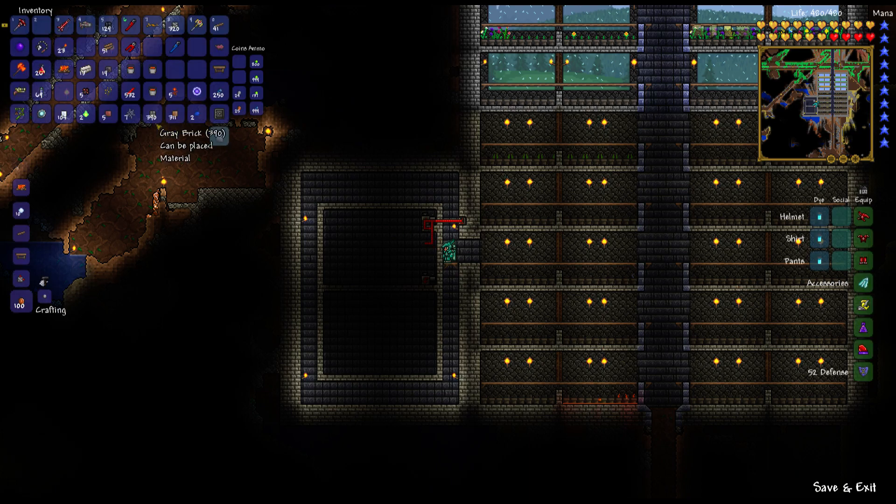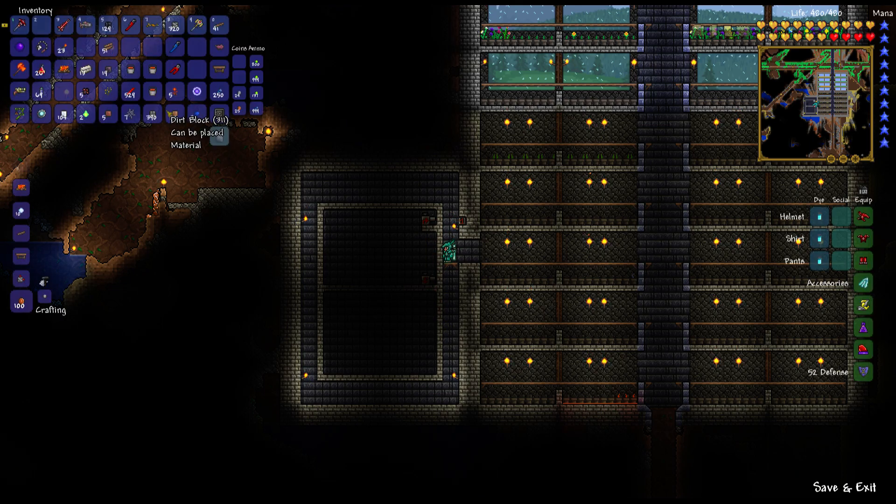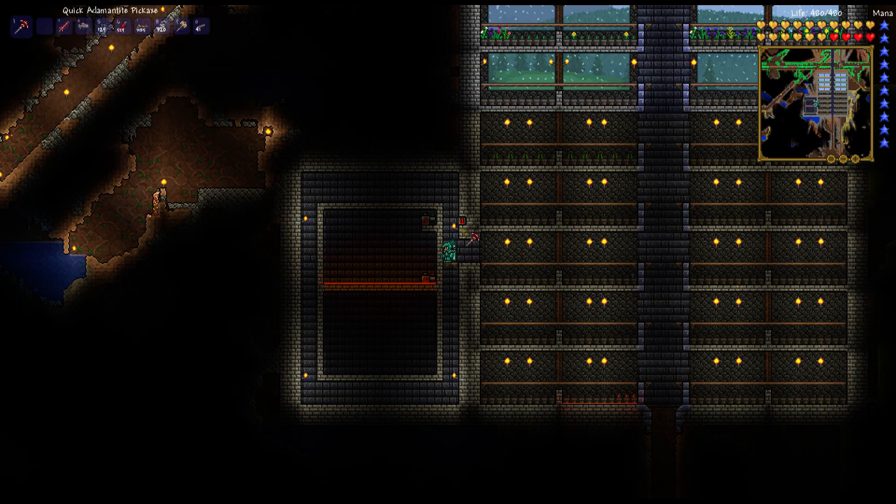We can then place the red wire from there to the pump. I need the wire cutters. Now all I need to do is pour in some lava. This should work — and that should eventually fill up this area with lava.